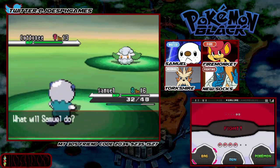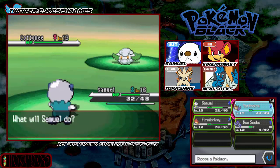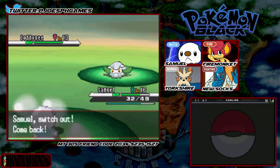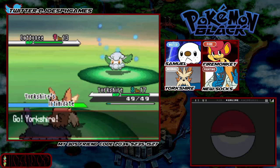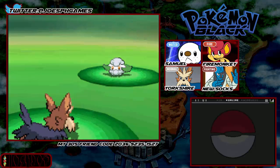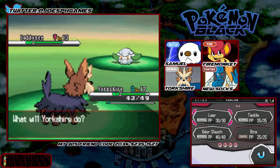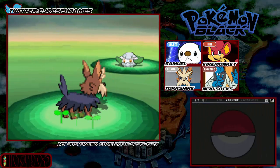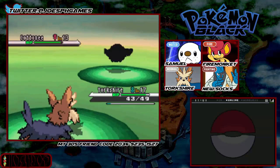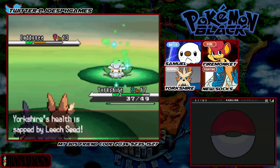Okay so there's a Purrloin — I can't do that, no. I think I need to switch here because I can't deal with a Purrloin. Well, I think Yorkshire can. And I would like Samuel to level up so that way Samuel can evolve. The reason why I didn't do any grinding at the end of the last episode was because Samuel can evolve at level 17 and I wanted him to evolve on screen, so we can see the nice powerful evolution that is Samuel's evolution.